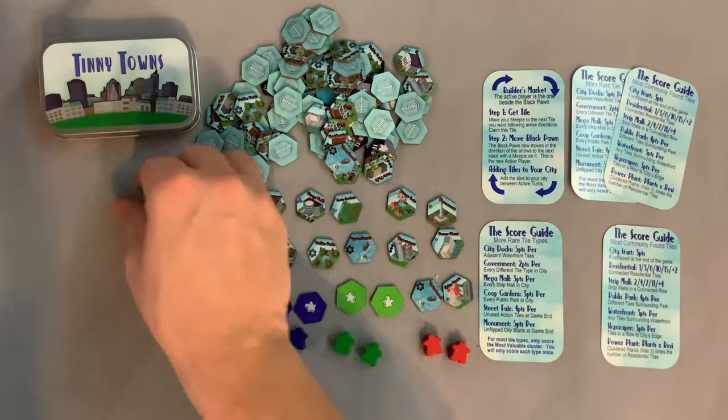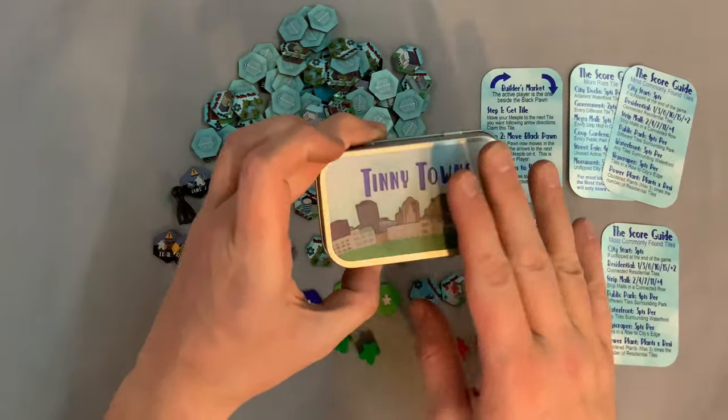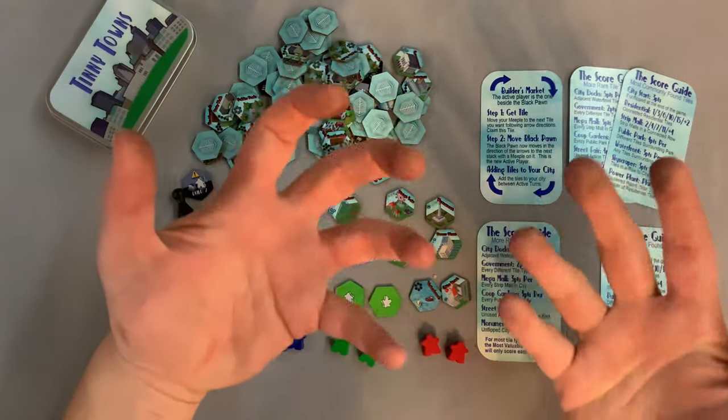Last but not least, you get this black little pawn. And that is everything you're going to be getting inside Tinny Towns. Note that when you get it, not everything actually fits inside the tin initially.